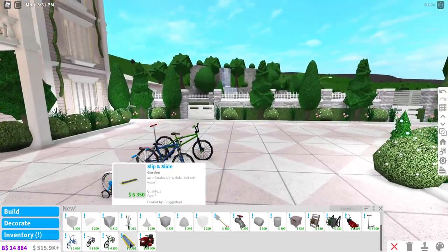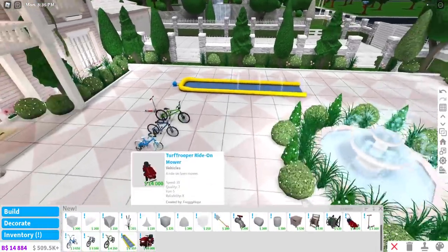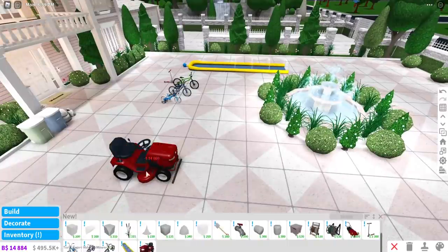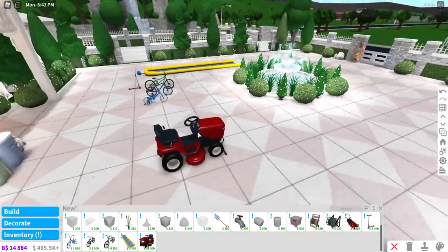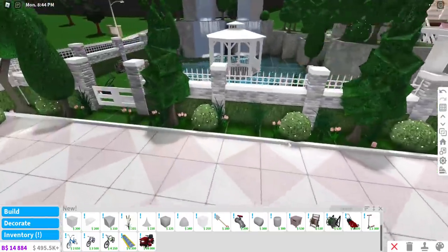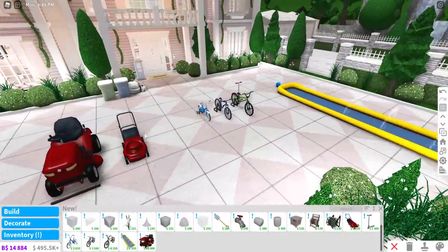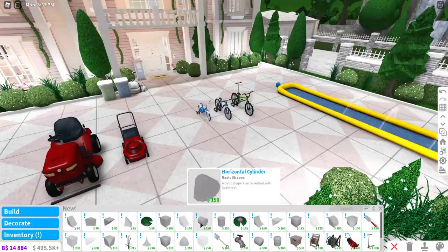And then we have a slip and slide — oh my gosh, look at that, that's so cute! And here we have a Turf Trooper ride-on mower. This is exactly like what you'd use for a wedding venue! Oh, that's so cute — you can actually use it as well. I think I've finished everything in the build section.